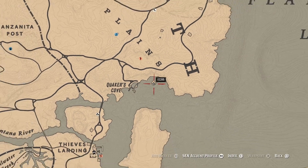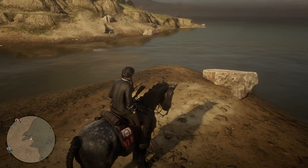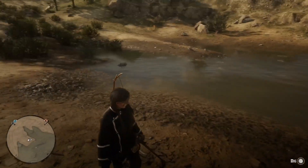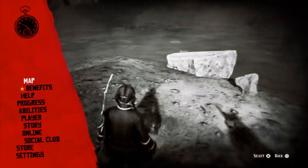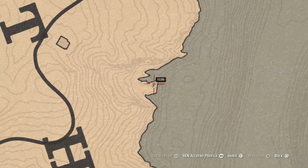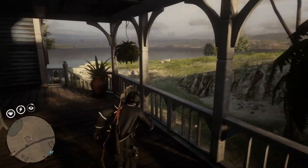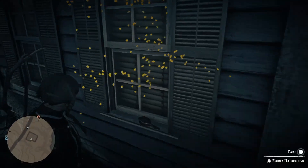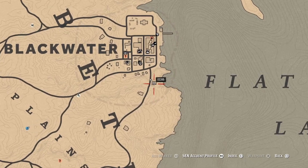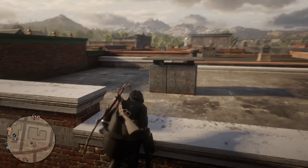That's where we are on the map for number nine. Moving on, number ten is a shovel one — quite easy to get to. I'll show you the map quickly, then we move on to number eleven. We're actually heading into Blackwater itself now, and that's number eleven right there. This next one is number twelve.